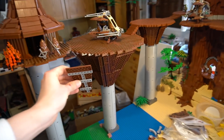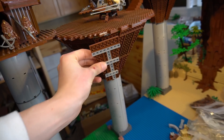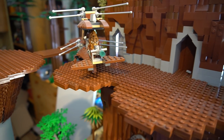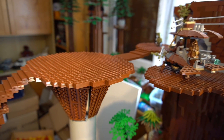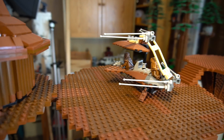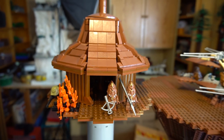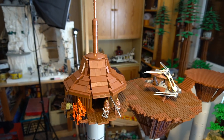You can compare here how the old design looks and how the new one will look. I'm giving you a short overview of the front here in front of the big Wroshyr tree. We've already finished two stairs, and you can see this platform is not at the right position at the moment, but it will be in the end.